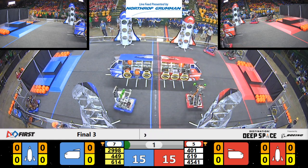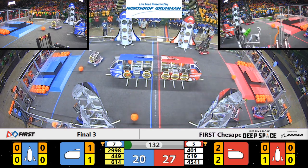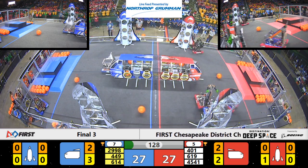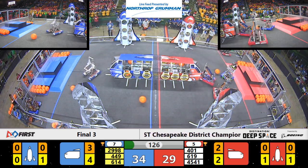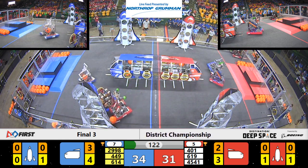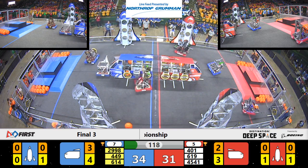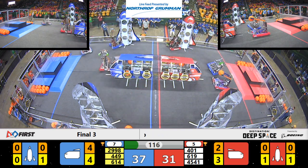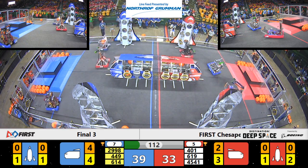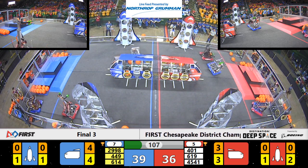All six robots running effectively during that sandstorm period. 6-1-4, Nighthawks, quickly runs over here and assumes a defensive position, bashing into 4-0-1. 6-1-4 now on top of a cargo — they may be stuck there for a little while. Oh no! Problems for 6-1-4. This might be a two-on-three match. A blue robot cannot come back here without us getting a penalty. Their defense may be over.